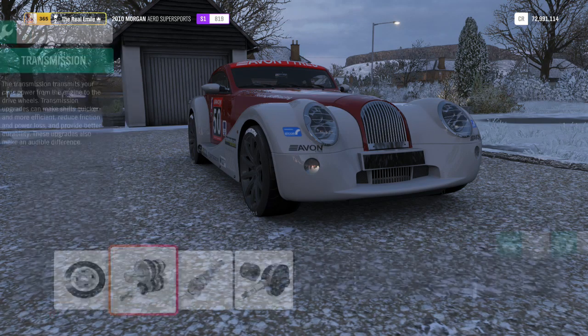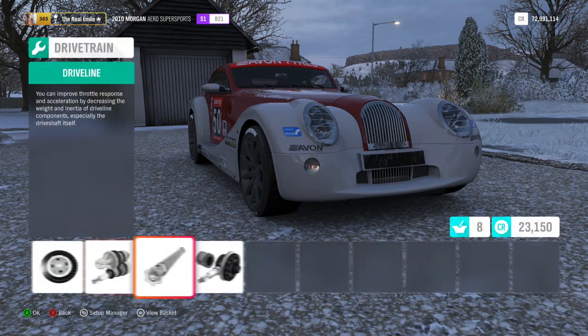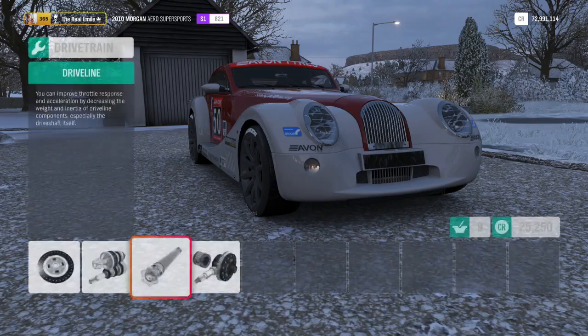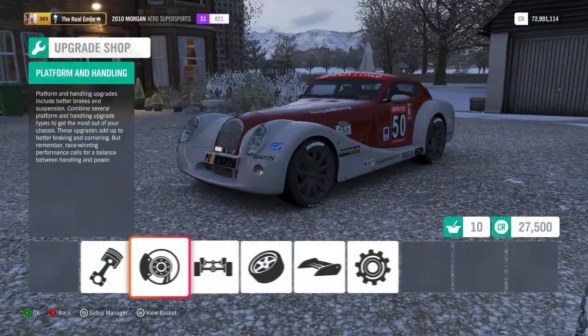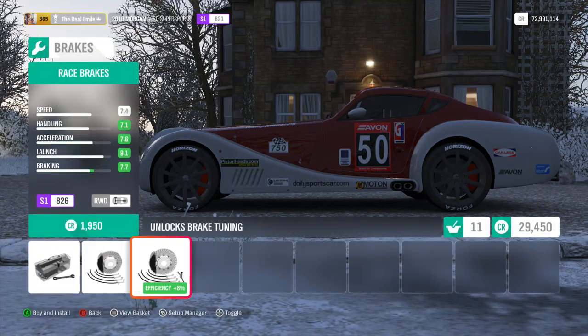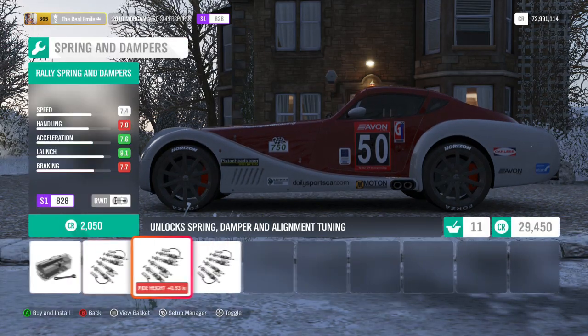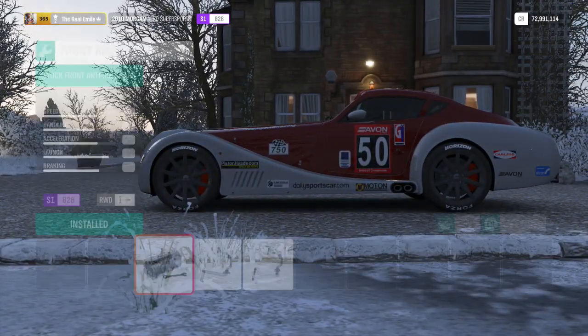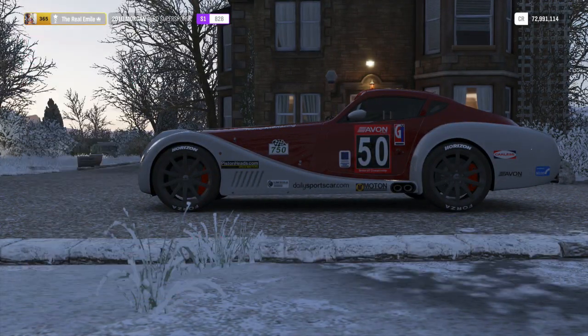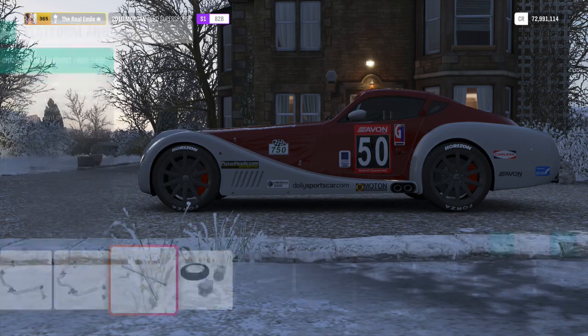I think it's the smoke detector that is trying to tell us it's got no batteries in it, and well I'm lazy so oops. Anyways, let's stick all that stuff in. We will of course have the handling stuff put in — race springs which do lower the car a little bit, makes it look a little bit more purposeful. Still looks ridiculous because it's a Morgan.